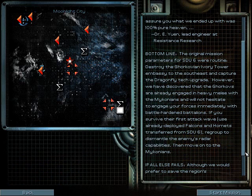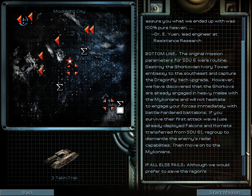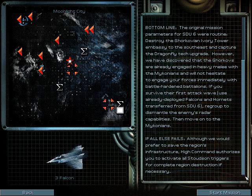However, we have discovered that the Gorkovs are already engaged heavily in melee, but the Myconians will not hesitate to engage your forces immediately. Take care of the radar station. If all else fails, although we would prefer to save the region's infrastructure, High Command authorizes you to activate all stun triggers for complete region destruction if necessary. So yeah, there's Stutzenbombs.